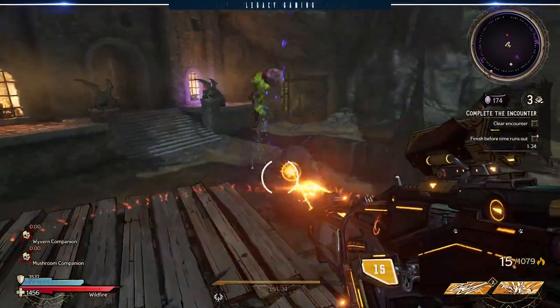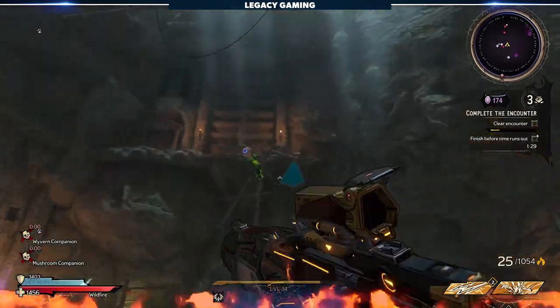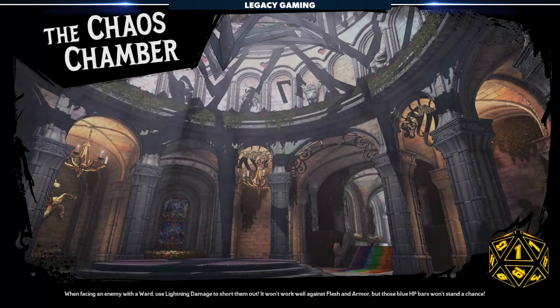Based on what I've experienced in my 40-plus hours with the game ahead of launch, my guess is that the Wonderlands team really took a hard look at the endgame loop and said, how do we make the most out of something that's overall a smaller package? The answer is the Chaos Chamber.